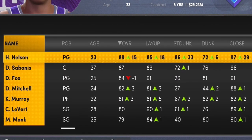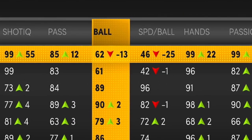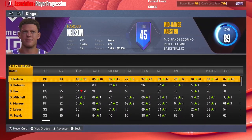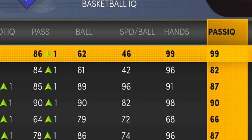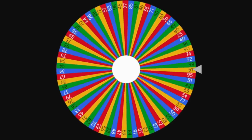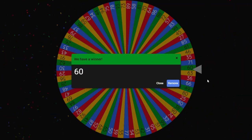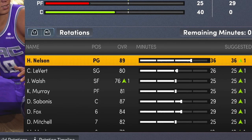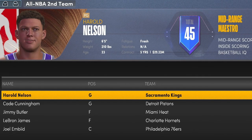Player progression — Harold Nelson is an 89 overall. He has a 78 three-pointer, the ball handling is improving, and his potential stays high — very good signs. Season two, Nelson is no longer the starting point guard. I'm going to gamble with his speed with ball rating. Please be higher than 46 — we get 60. It's an improvement, not really what I want but I'll take it. Now he starts again because of the higher ball handling. Yokic decided to take his talents to Utah.